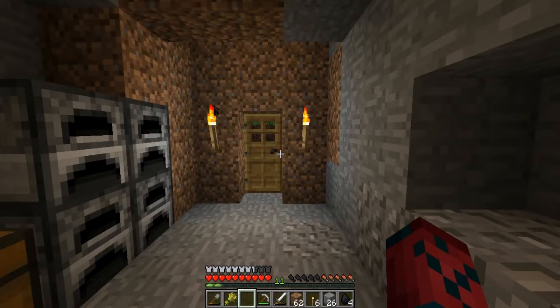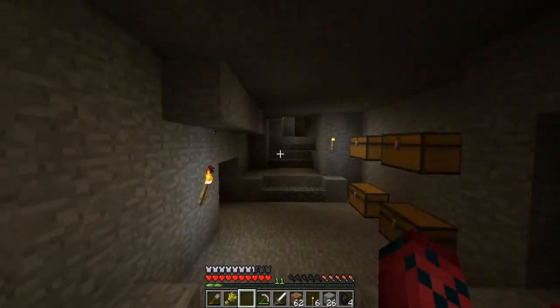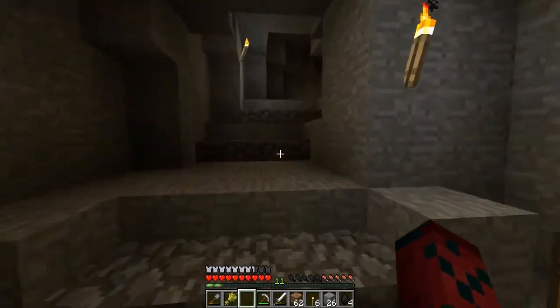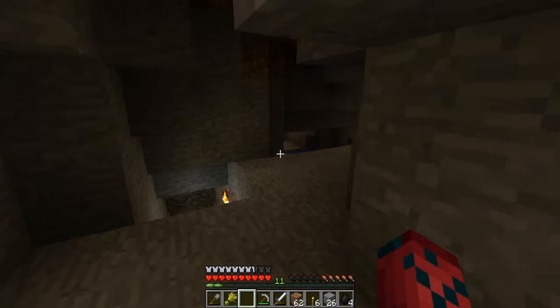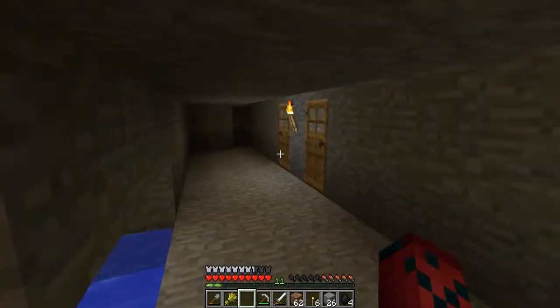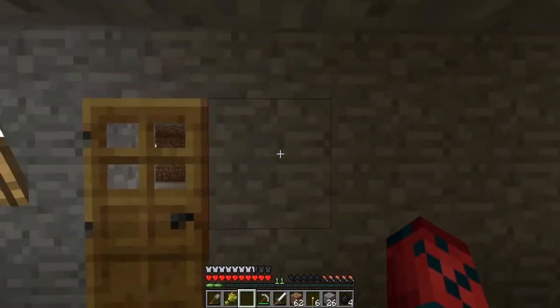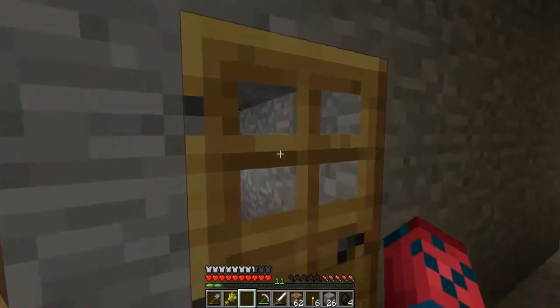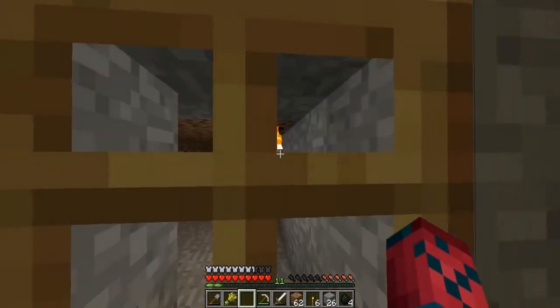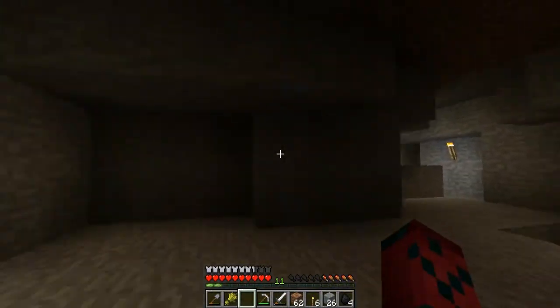Hey, what's going on guys, PippityD here and this is episode 8 of SebPlaysMinecraft. I went through the hassle of bringing in the cows into the farm and I made a nice little room for them over here next to the chickens so they have a companion. I will eventually make a fence barrier between them so they can actually look at each other, because it's quite a relationship they have.